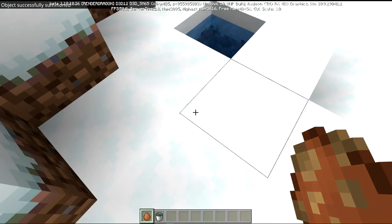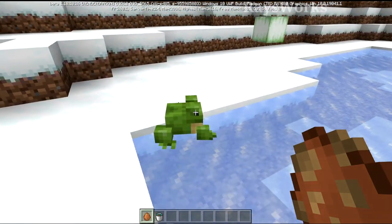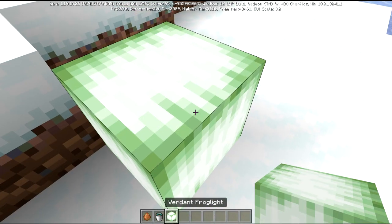And tadpoles that are grown up inside of cold biomes will produce these green frogs. And when these guys kill the tiny magma, they're going to drop the greenish colored one, also known as the verdant frog light.